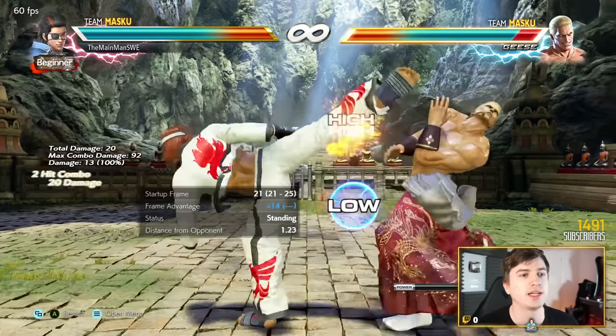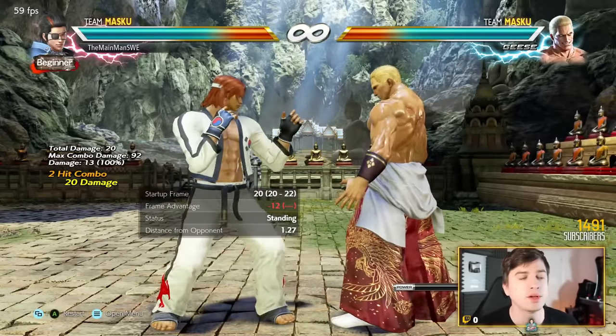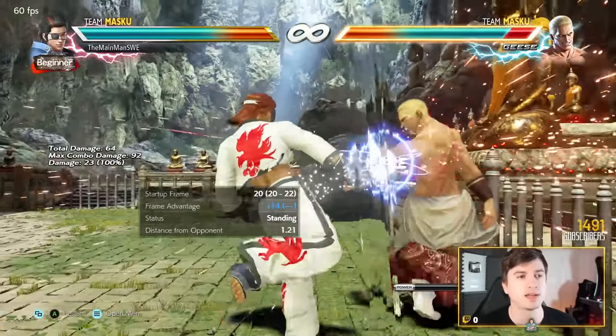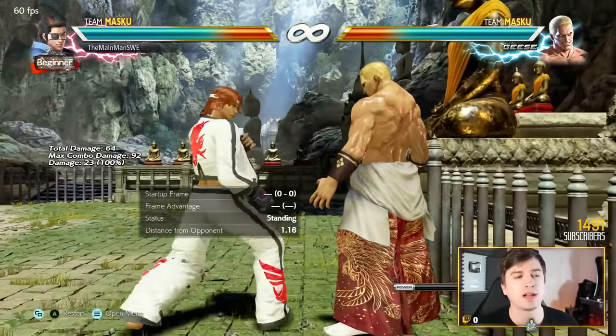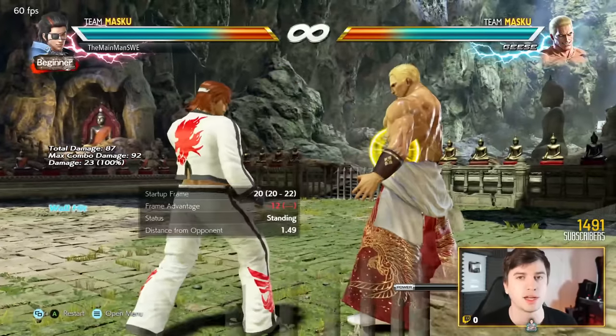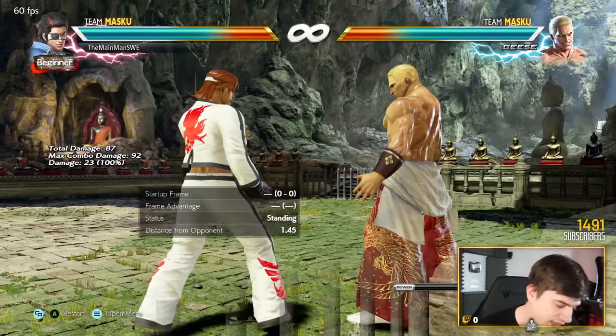And if they try to interrupt you, you have a homing power crush from both flamingo stances. In right flamingo stance it's back 4; in left flamingo stance it's back 3. Homing power crush, very fast, super good.